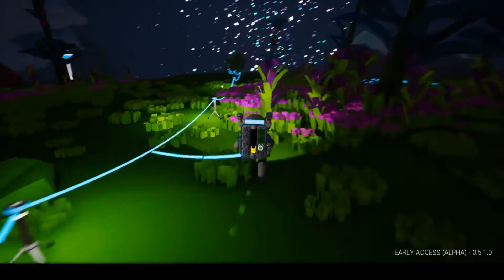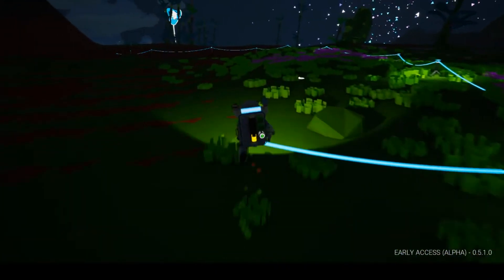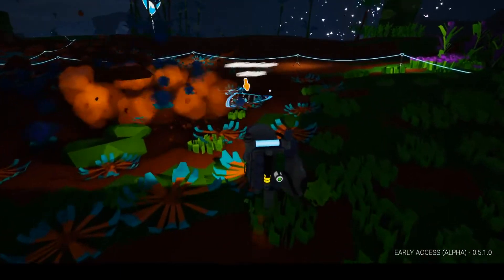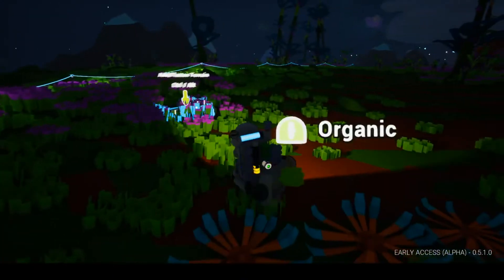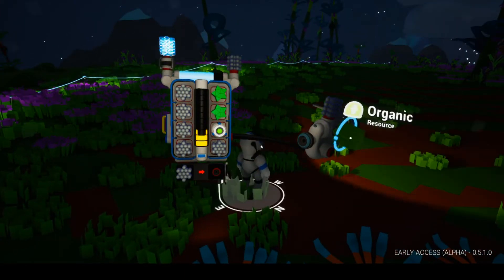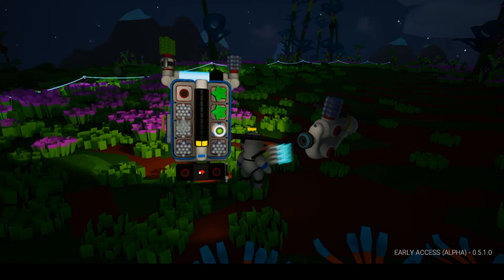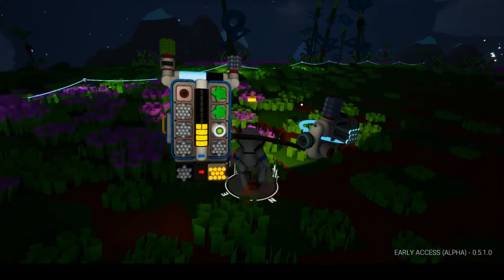I've explored a lot. We have a lot of compound, which I'm going to make a ton of tethers once I get... Actually, I should grab some organic right here. Because once I get... that might be a good idea. Maybe instead of going home, I should grab some organic, which powers the generator. And then if I power the generator, I can make a whole bunch more tethers.